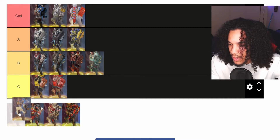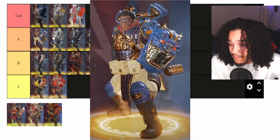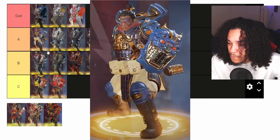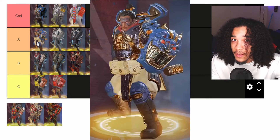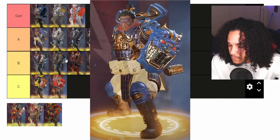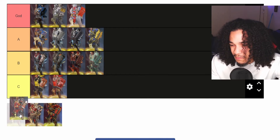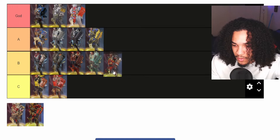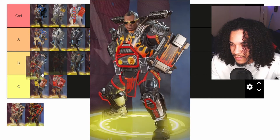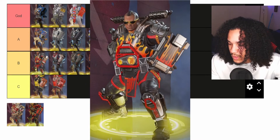Then we have Emperor Defender. This skin is really well detailed. I'm not a fan of it yet again, but this is an A tier skin. I think there's better skins out there, but it is beautiful. Then we have Blazing Hot — this skin feels really underwhelming, really simple. I think this is a B tier skin, first place in B tier.